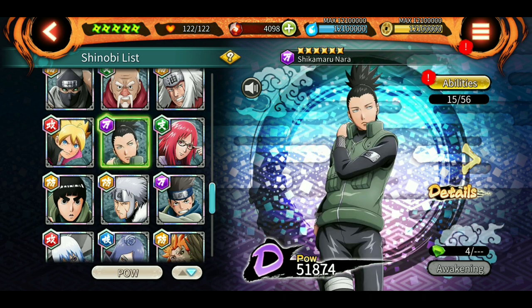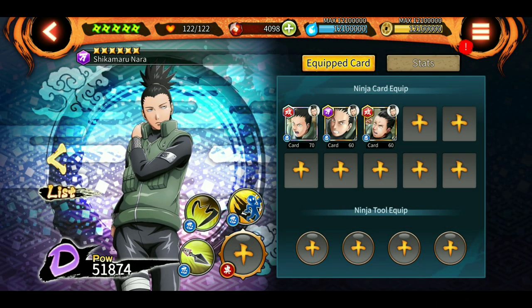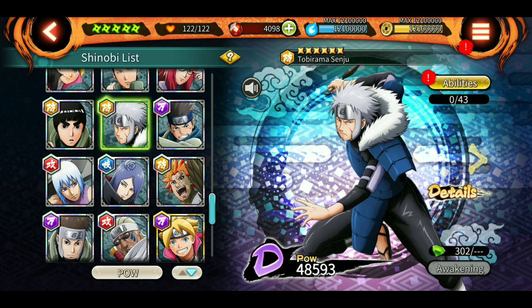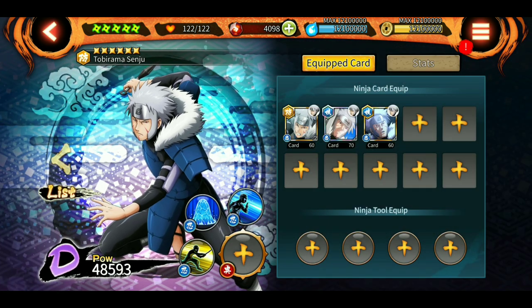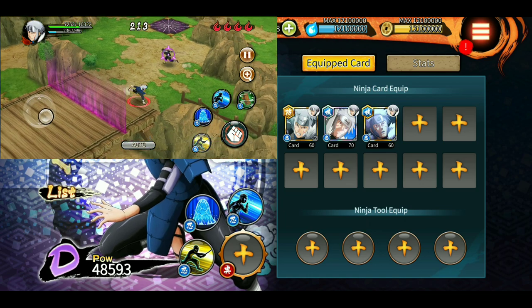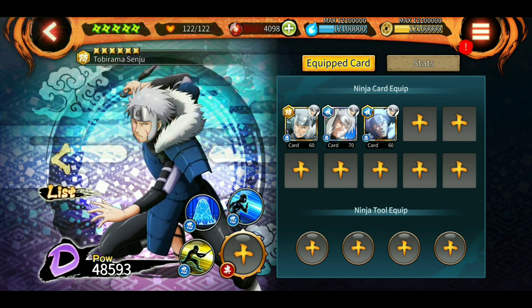Next up is Shikamaru. His new ultimate is good — he uses it almost instantly when enemies enter the final room, but otherwise he is not that suited for it. Next is Tobirama, who is really good at avoiding ultimates. I don't have his full kit, but I've seen videos where he perfectly times his slash jutsu to avoid ultimates.